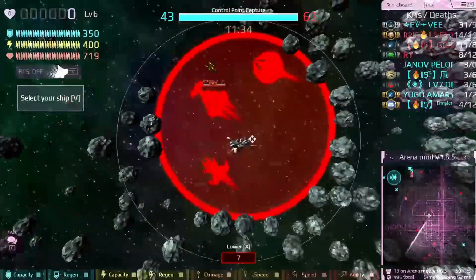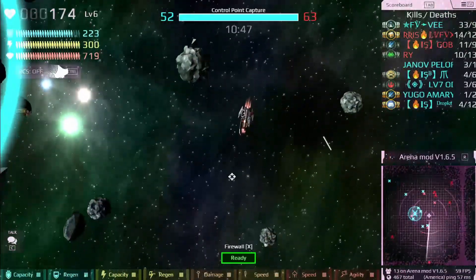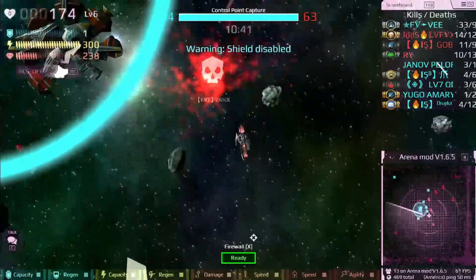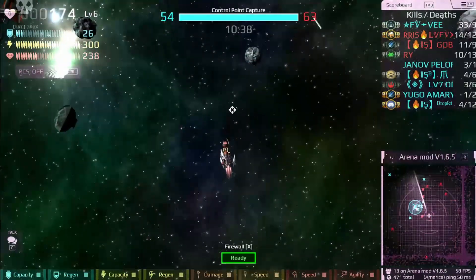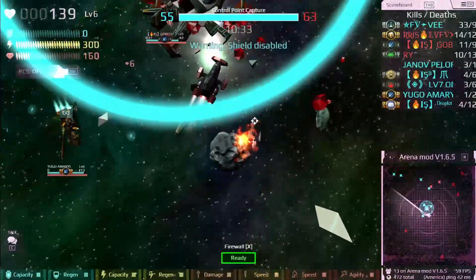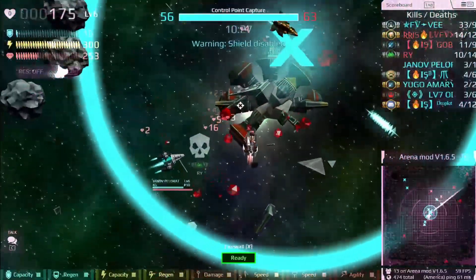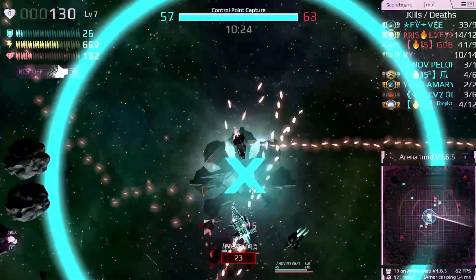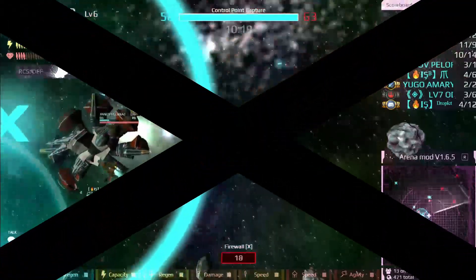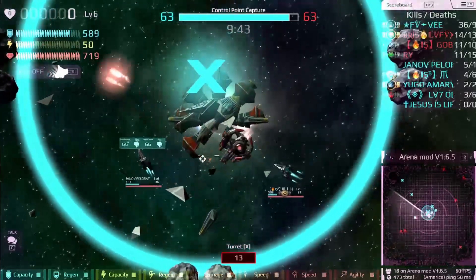The Phoenix is another really unique ship — basically a bullet hose. I'd compare it to the tier-one Nautic series starting ship, except the Phoenix deals more damage. It shoots a ton of really small, slow bullets that add up to a ton of damage together. Its Firewall ability is also incredibly powerful — it shoots out squiggly lightning bolts, kind of like a BFG. It's a really cool ship to use right.